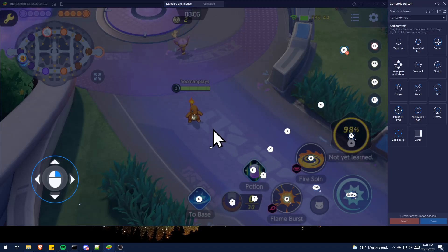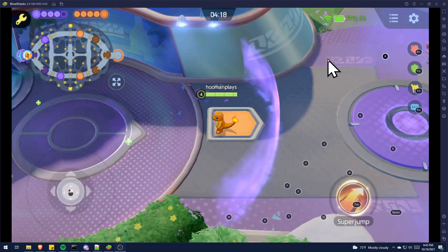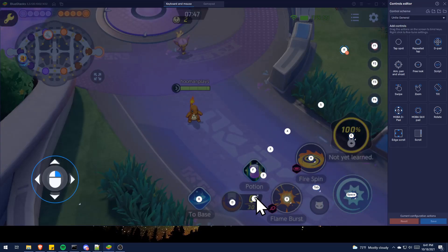Every other control I use is just a tap spot, which means it taps like you would with your finger on mobile. I have B for Base, D for Scoring, F for using my item, and Tab for Jumping. Then I have 1, 2, 3, 4, and 5 for choosing skills, Spacebar for auto attack, and F1, F2, F3, and F4 for doing pings. That's pretty much all you need to play this game.